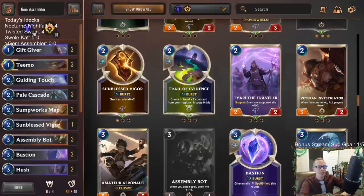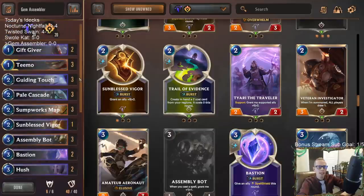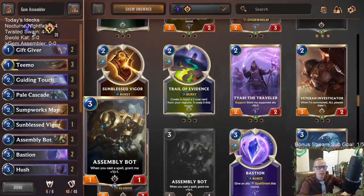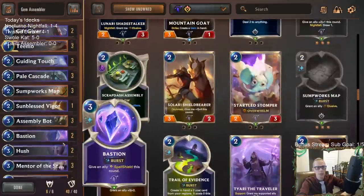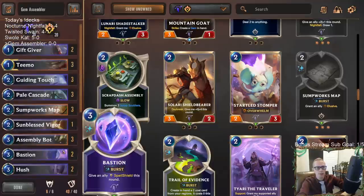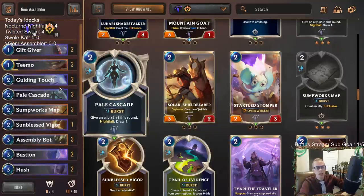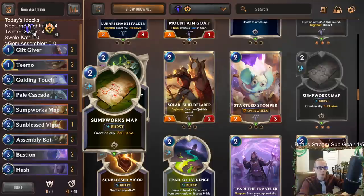Welcome everybody in Twitch chat and on YouTube for some Gem Assembler. This is our next deck we're playing - another deck we're taking from meme tier over to ranked, just like we did with the Swole Cat deck. We're going to try to make some big Assembly Bots with the help of gems. Every time we cast a spell it's getting a plus one plus one, and we can get some really cheap spells with the help of Mentor, the Stones Gift Giver, and Shards of the Mountain filling our hand with gems. Targon also gives us a bunch of really good cheap spells - Guiding Touch, Pale Cascade, Blessed Vigor. We have really good cheap spells for protecting and healing our Assembly Bot, and we also have a Sumpworks Map to grant Elusive.